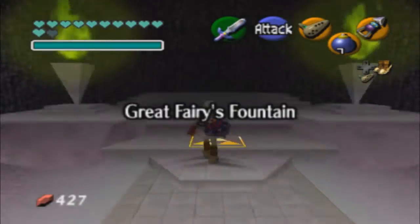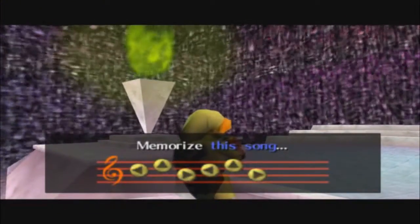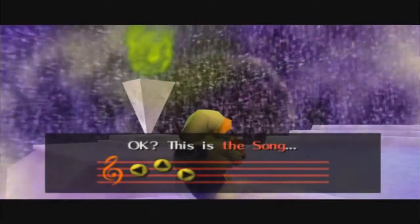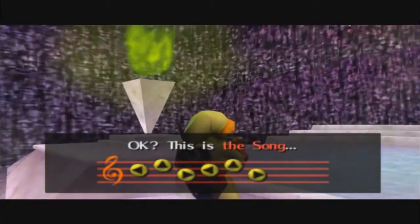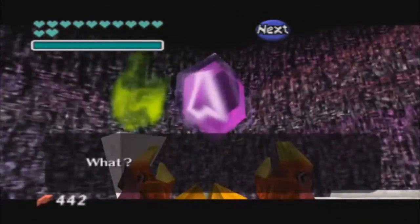So we're just back here in the Desert Colossus picking up some things we can now get because we have Zelda's Lullaby. We're getting the Great Fairy and then we're gonna go back into the dungeon and get like three more things that we can get with it.